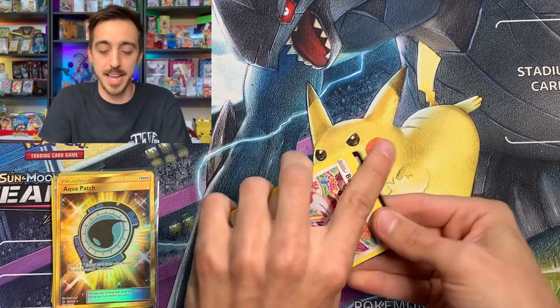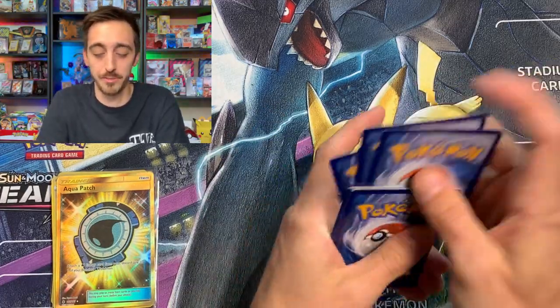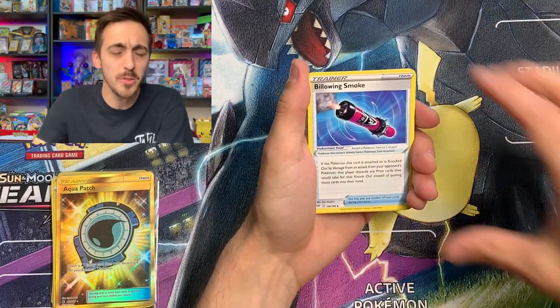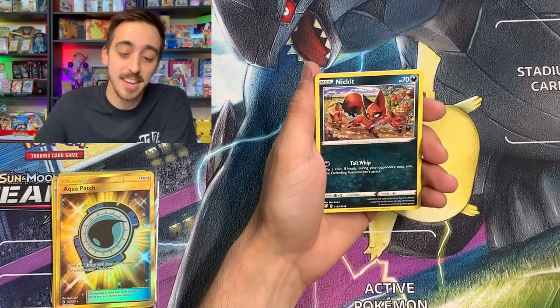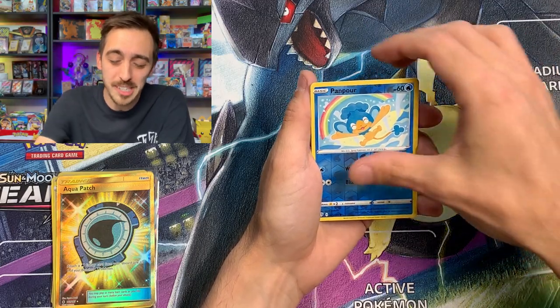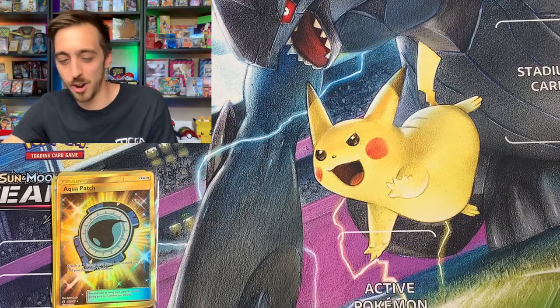We still got three packs left — definitely was not expecting a gold pull out of this tin. Let's see what Darkness Ablaze has for us. Code card for you. Four to the front and we got Fire Energy today — it's like we've mostly just been pulling Fire Energy. Relicanth, Bunnelby, Vanillite, Gothita, Nickit, Shelmet, Panpour for our reverse, and Arctovish non-holo for our rare.